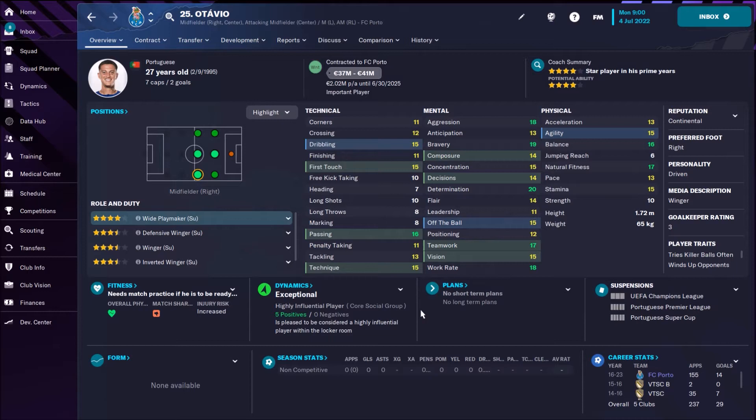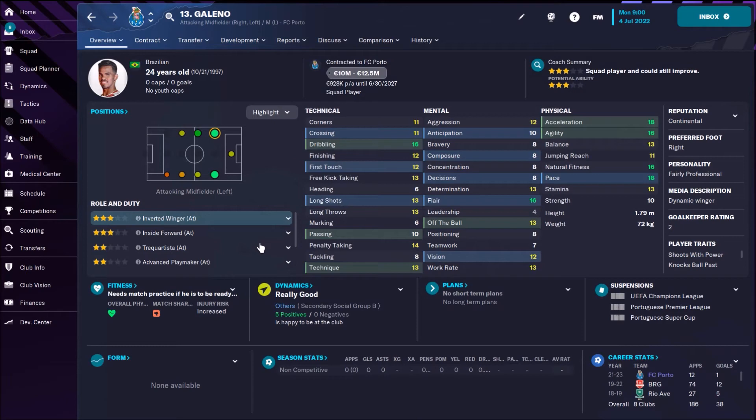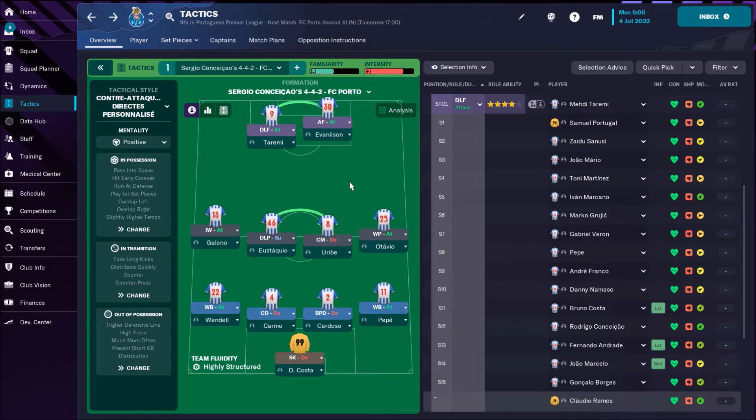Otavio is playing as a wide playmaker on the right side with superb passing, nice team play, great vision, and maximum determination — a really fantastic player. On the left side we have Galeno as an inverted winger on attacking duty, cutting inside. Otavio on the right side does the same, cutting inside the middle, and both feed the strikers.